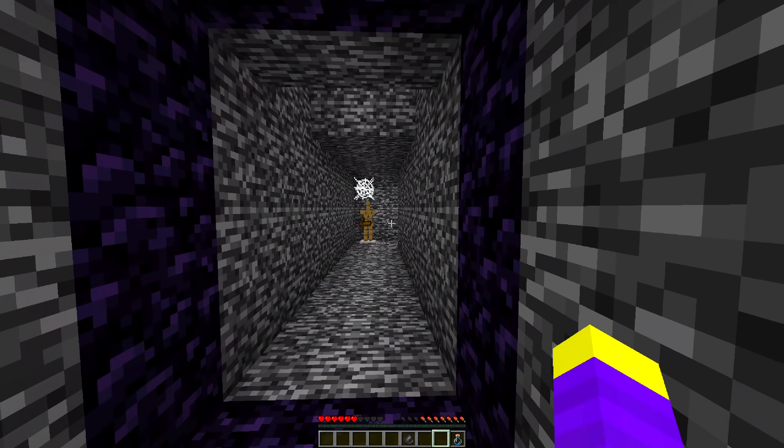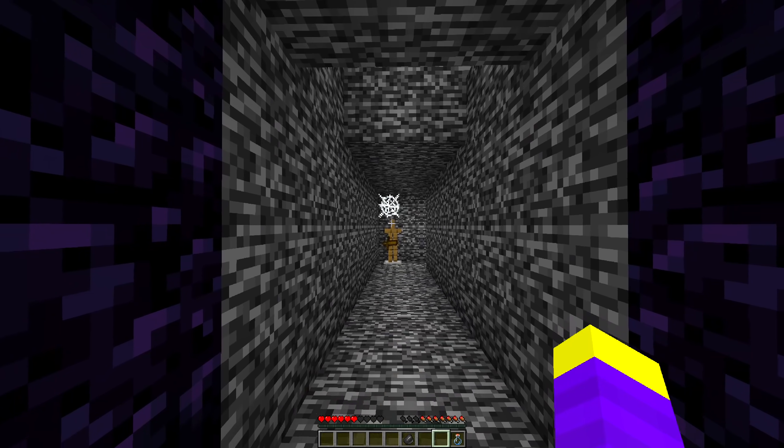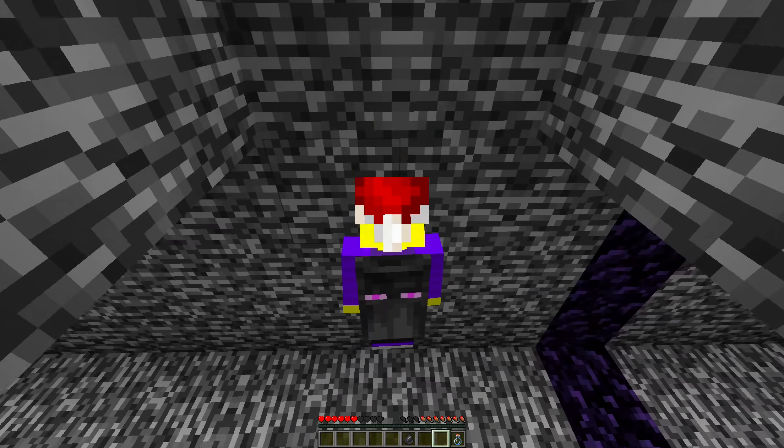I climbed back up the water and used the crafting table and trapdoor to get back into the tunnel, then dropped into the other room. Luckily, three ladders was enough to get through the hole. At the top, I entered a hallway with a bunch of different things: an armor stand with a sword and cobweb on top, obsidian in the shape of a nether portal, and a hole in the roof I had no way of accessing.